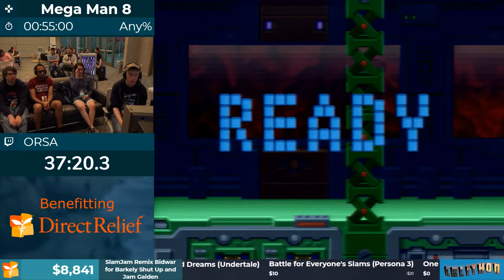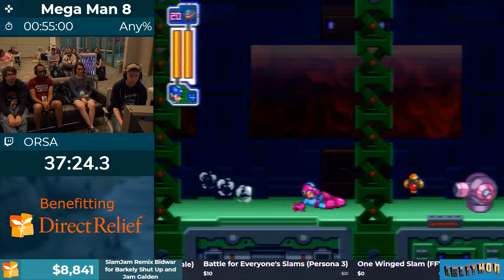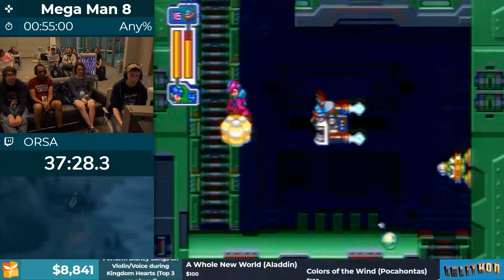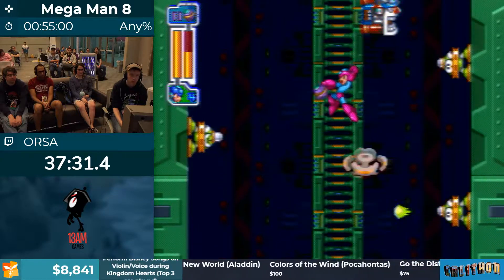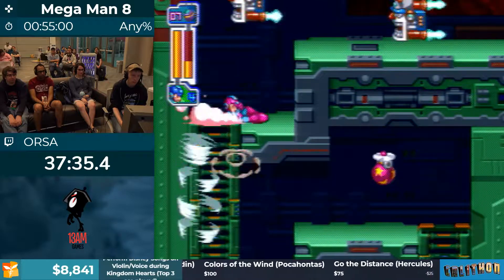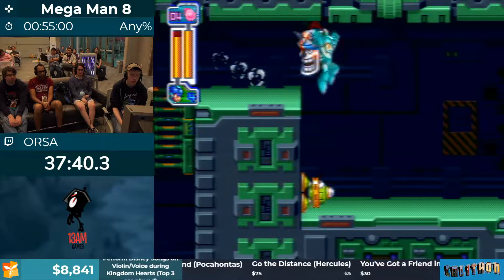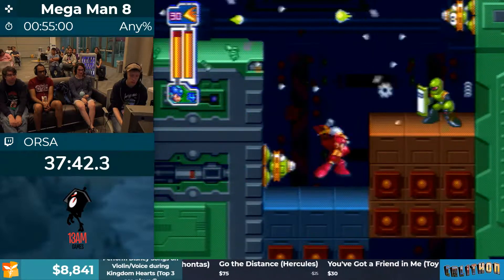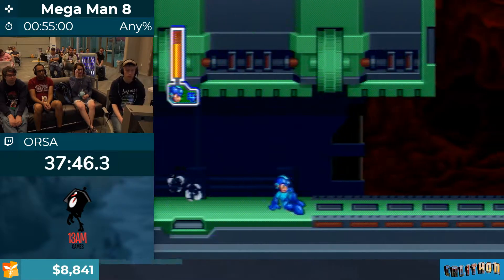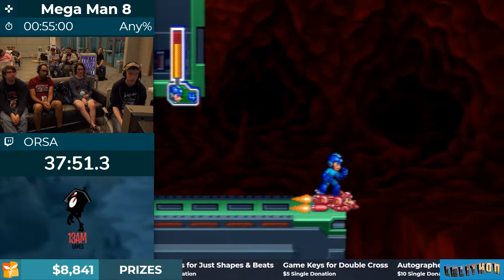So this is Wily 2. The beginning of the stage is a fairly heavily vertical section — so this just means a lot of Mega Ball and absolutely no ladders. That backwards damage boost there — very nice. Now here's our second auto-scroller exam — this is essentially the Tengu scroller but harder.